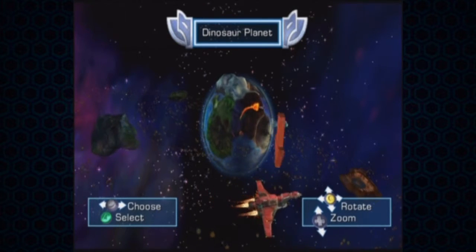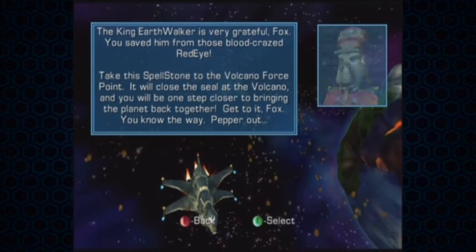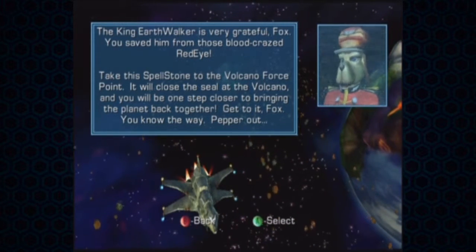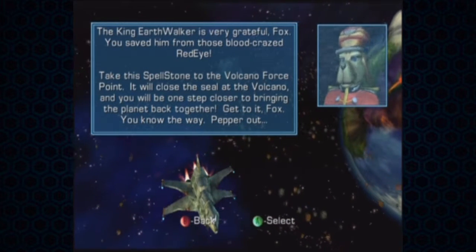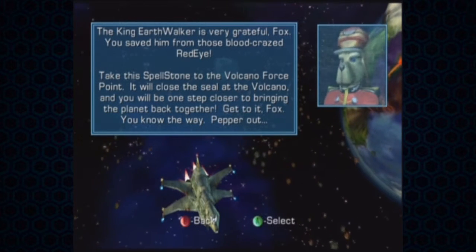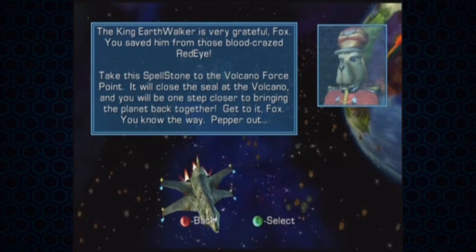Let's head back towards Dinosaur Planet and see what one of our team members says. The King Earthwalker is very grateful, Fox. You saved him from those blood-crazed red eyes. Take this spellstone to the Volcano Forcepoint. It will close the seal at the Volcano, and you will be one step closer to bringing the planet back together. Get to it, Fox. You know the way.